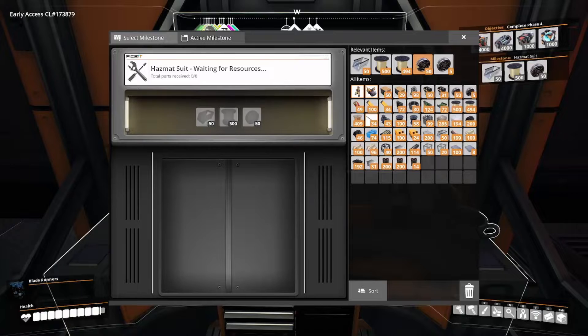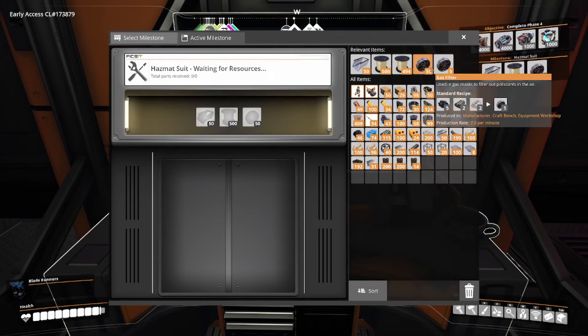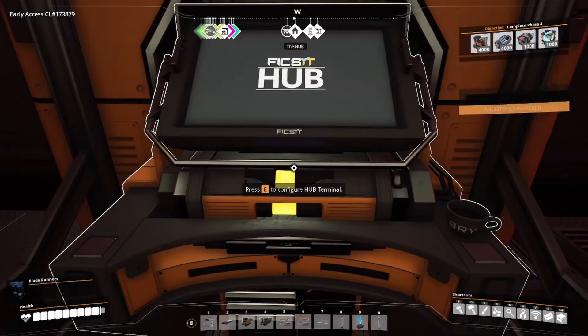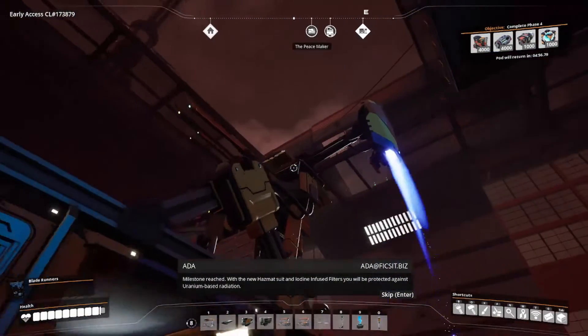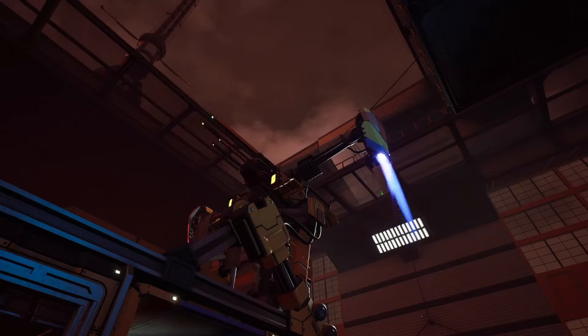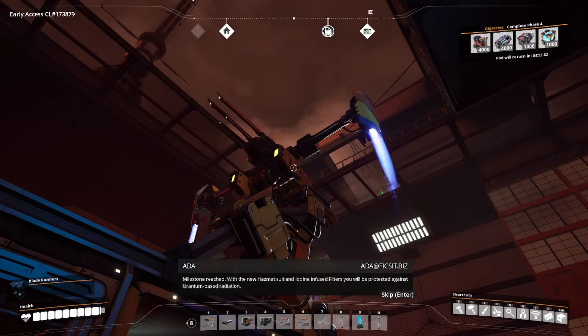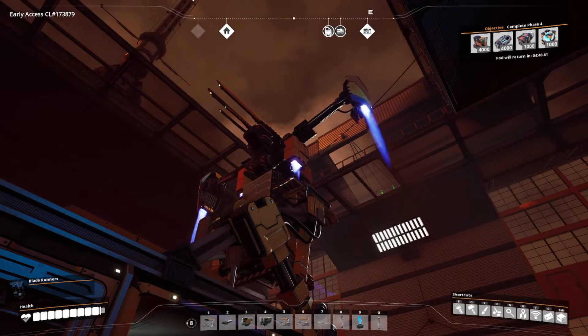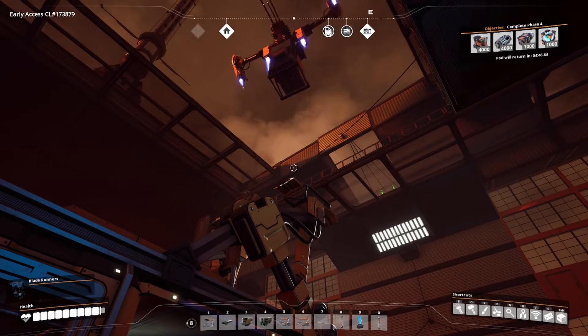But before I get to that, let's unlock the hazmat suit, using what remains of my gas filters as well. I'll need to eventually replenish those, but now that I can pretty much automate it, it should be good to go. Kablammo! Milestone reached. With the new hazmat suit and iodine-infused filters, you will be protected against uranium-based radiation. Thank you, Ada.